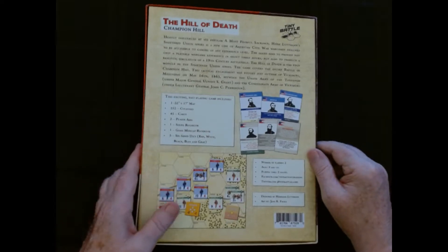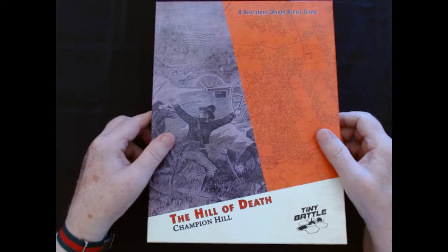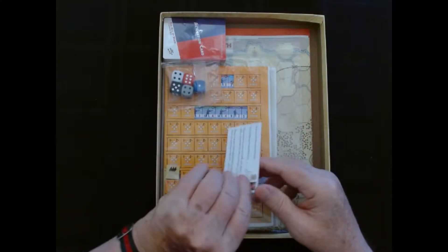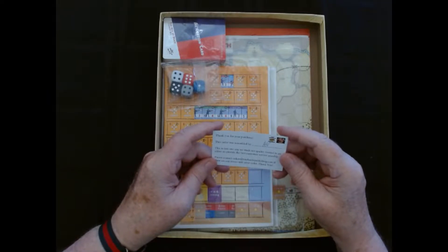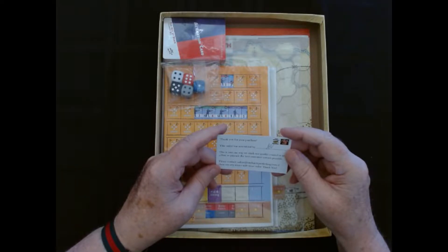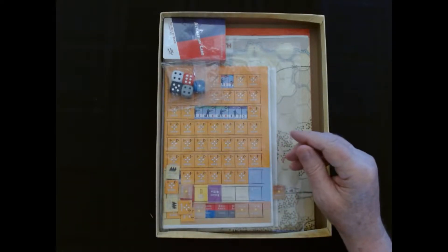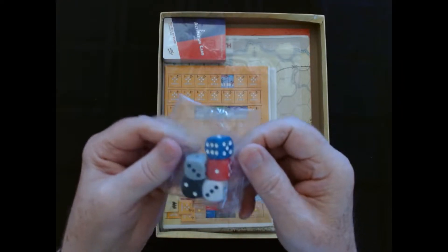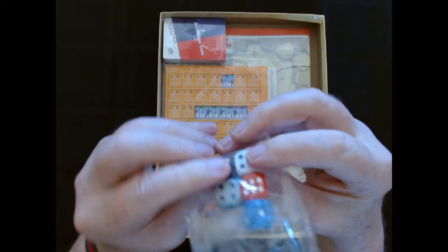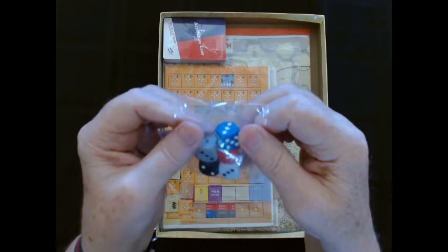So let's get going and get this opened. You guys know that I have a lot of different war games, but Civil War is my main interest. There's a note inside that says thank you for your purchase, and to contact customer service by email if you have any issues with the order. Here are the dice — all D6s, five different colored dice. This is going to be interesting to see what we use the five different colored dice for.